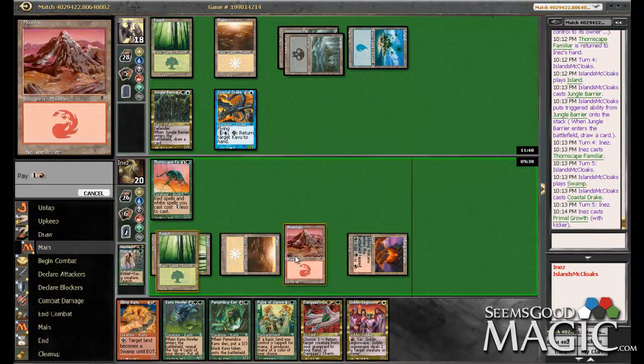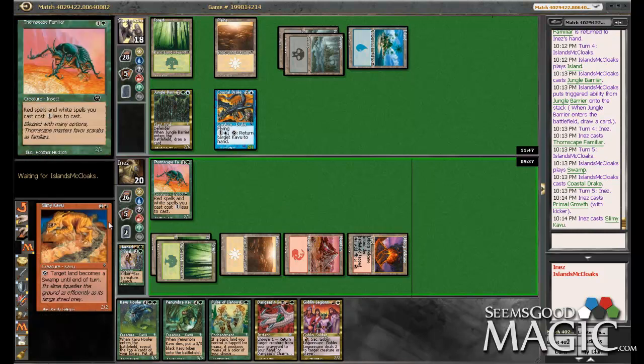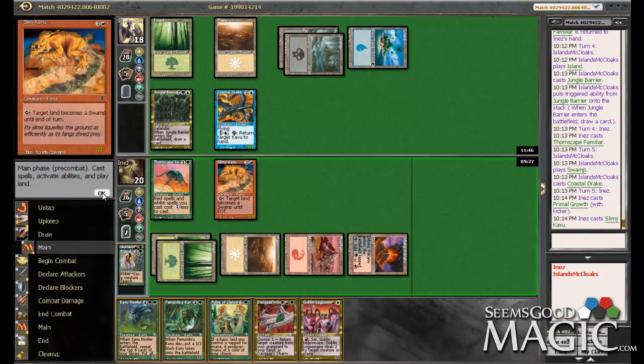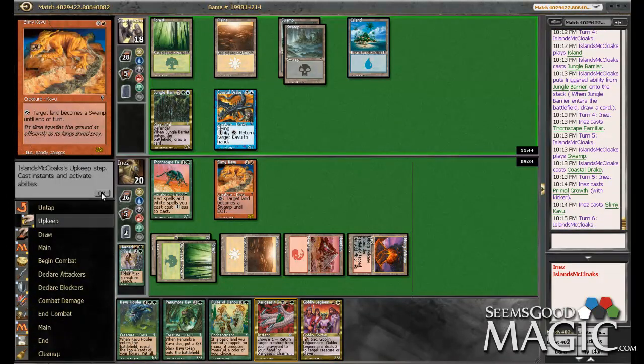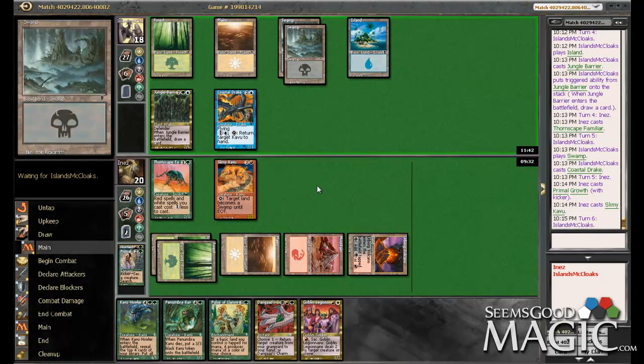That was pretty good — and then he has to decide if he wants to bounce it. At least this way he's not bouncing something that's going to debilitate us. We're super close to having all of our threats online at this point. This guy's got an amazing deck though — his value removal is just sickly good.